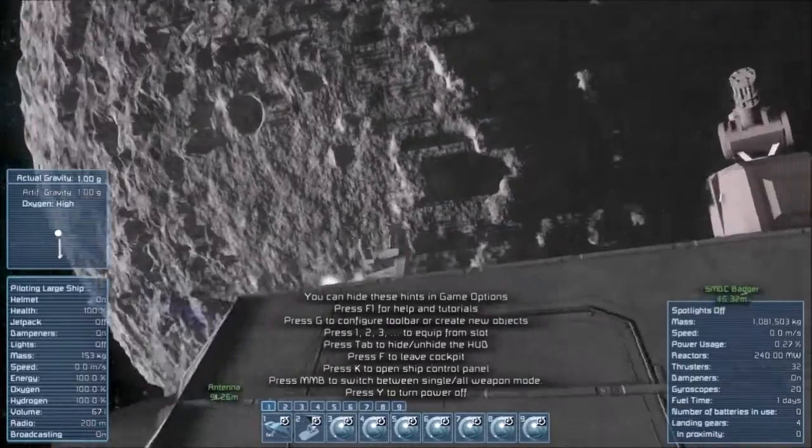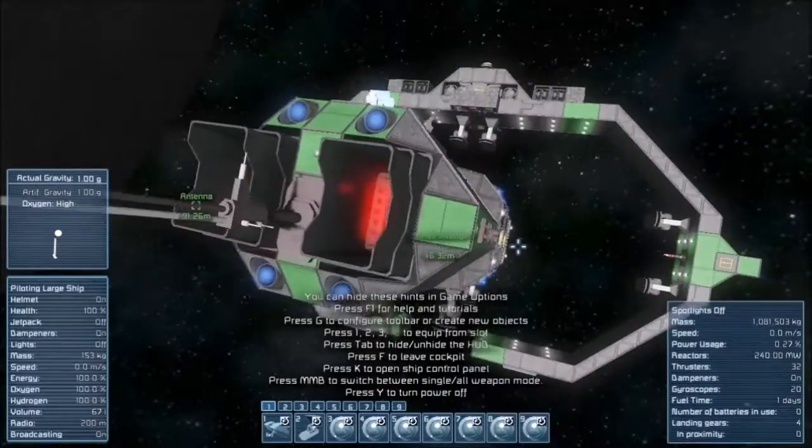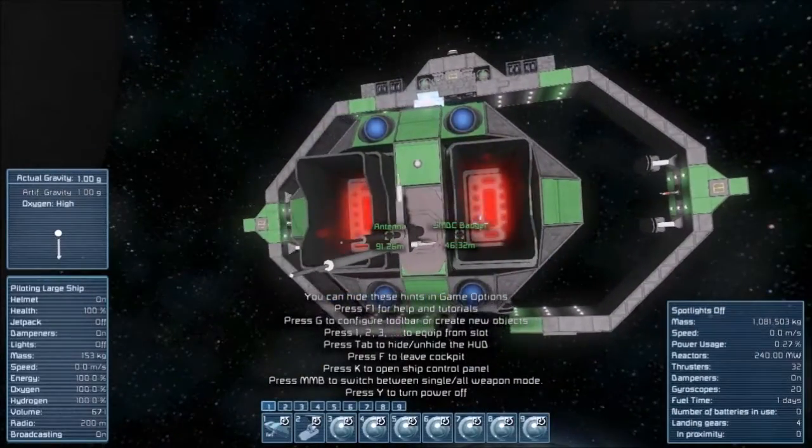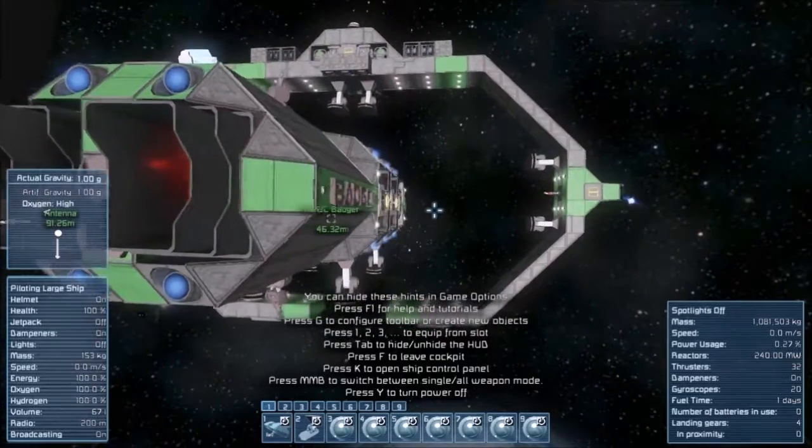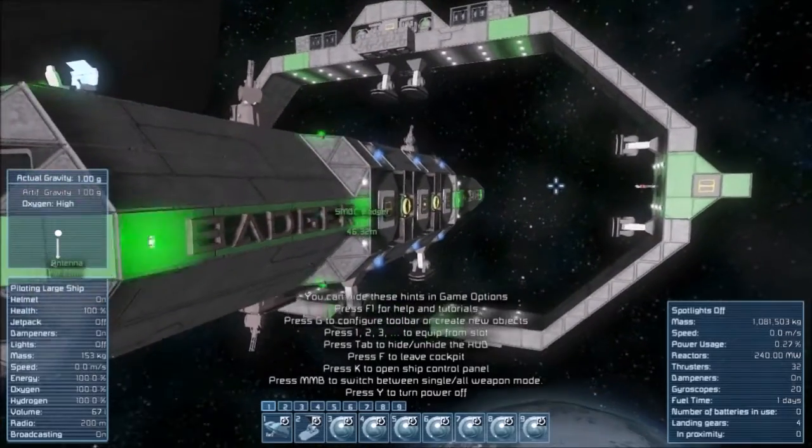That's going to be removed. For the back there are also sage thrusters — two of them. Two sage industrial thrusters. And boy, do they pack a wallop.